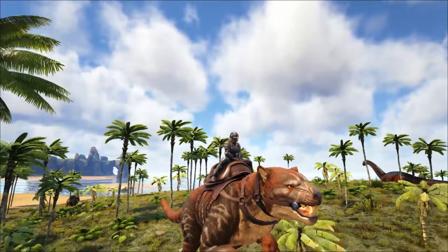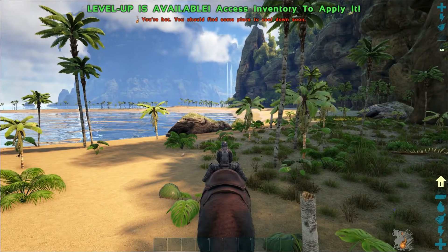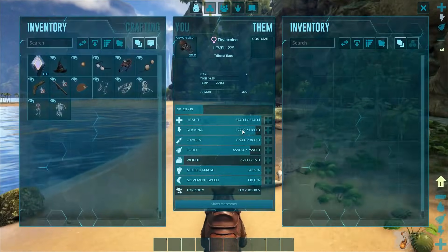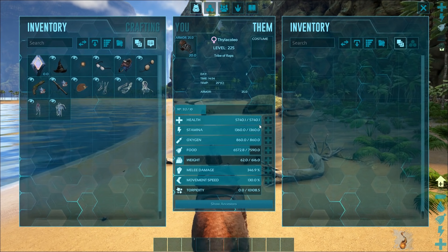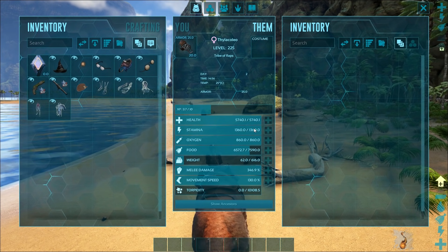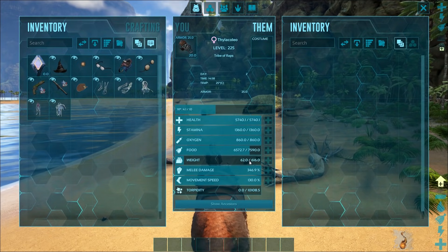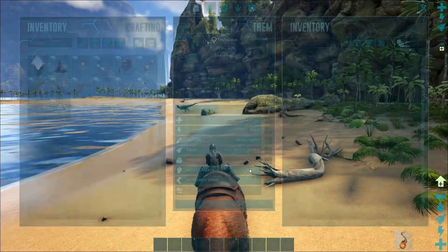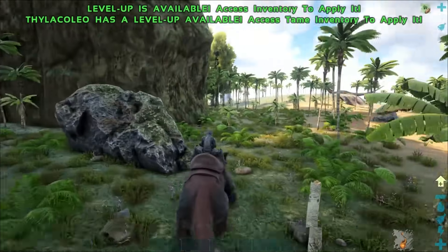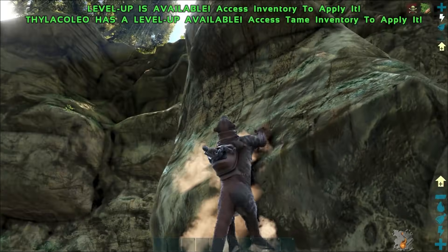Now the creature coming in at number 9 is everyone's favorite marsupial, the Thylacoleo. This guy is an absolute beast when it comes to traveling around Ark. He's got one of the coolest abilities and a crap ton of stats — five and a half thousand worth of health, 1300 stamina which you can improve with extra levels, a decent amount of weight at 616, and very solid melee damage.